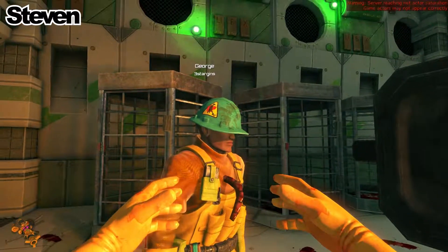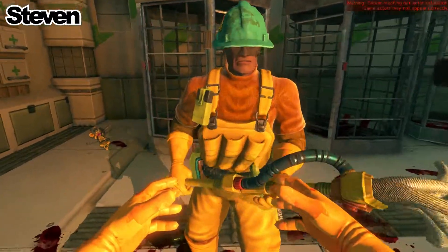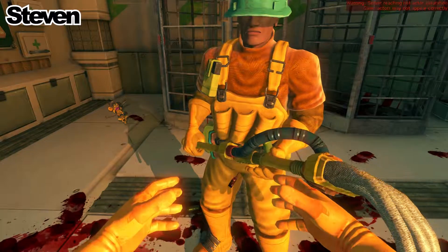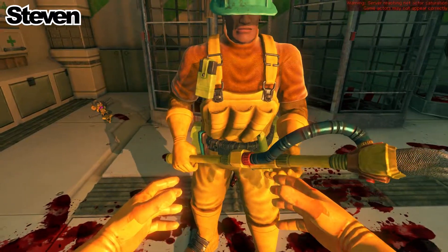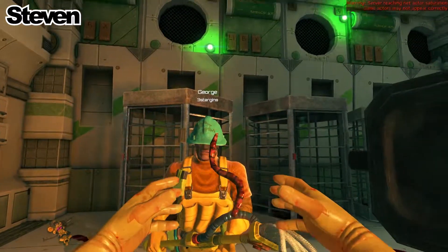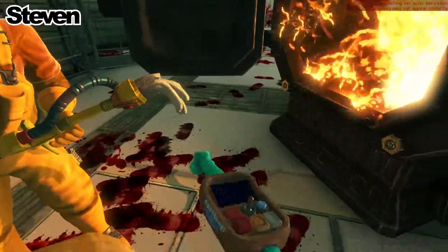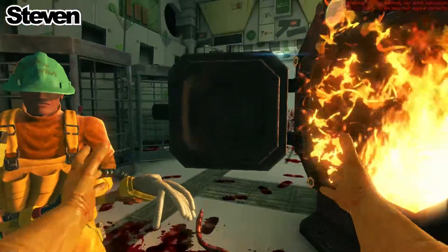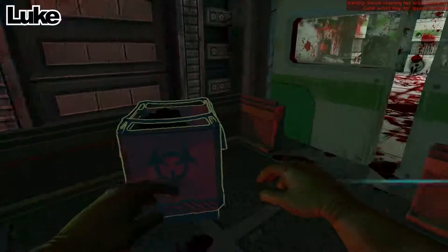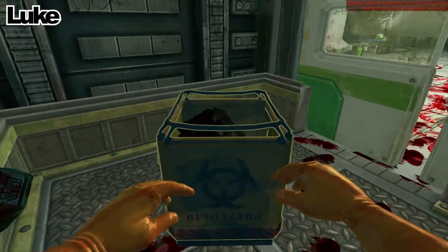It goes inside you. I put my string of sausages inside George. Hold still. Oh George, that's so lewd - put it away! Oh disgusting. What else can I get up to with these? Can you rotate objects in your hand? You can drop them on the floor. Oh damn it. The box is not happy - be careful now.